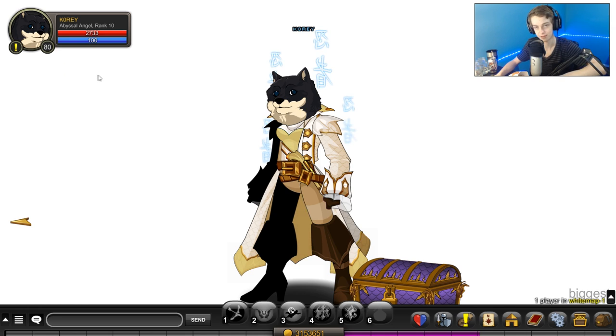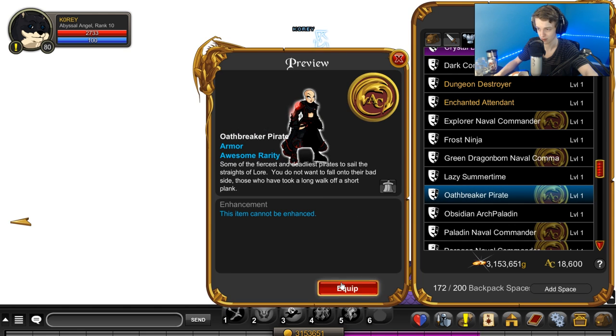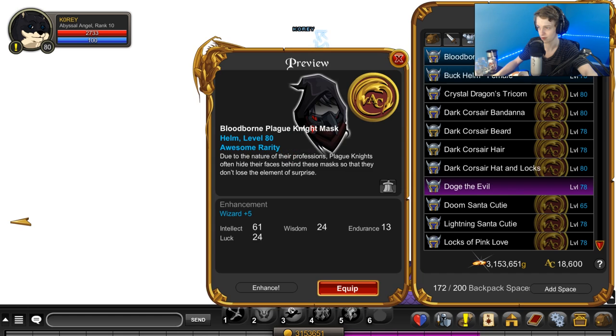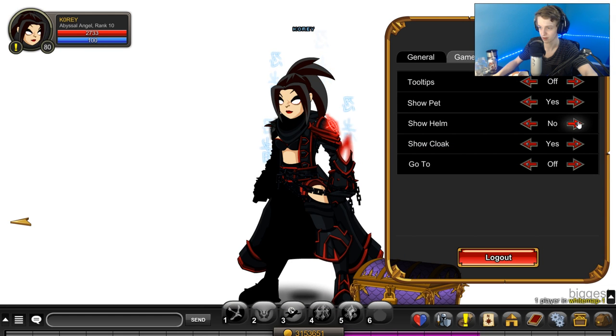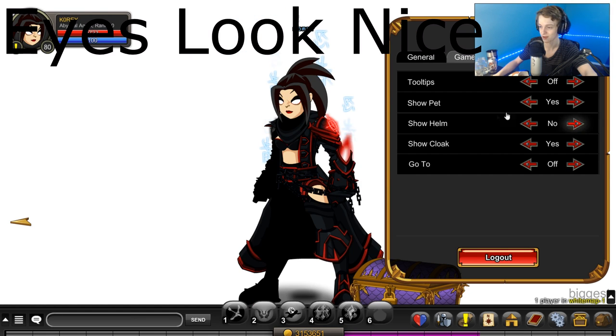I have not seen any of the items, so let's check them out real quick. First, let's equip the armor — the Oathbreaker armor. That's the female version. Let's see that without a helmet on. I don't know what's wrong with her nose; it looks like she got hit with a hammer. But otherwise it looks pretty nice other than that face.